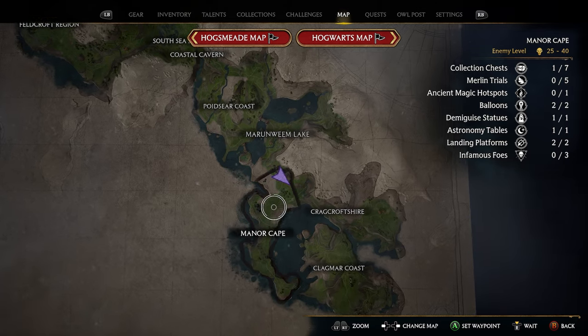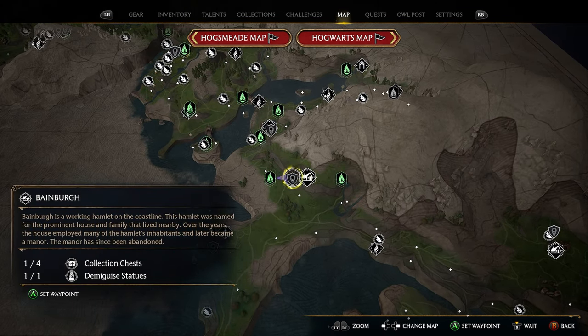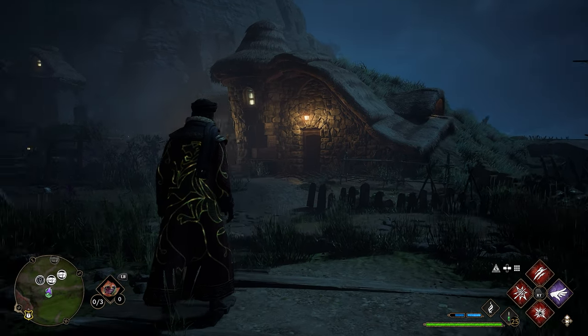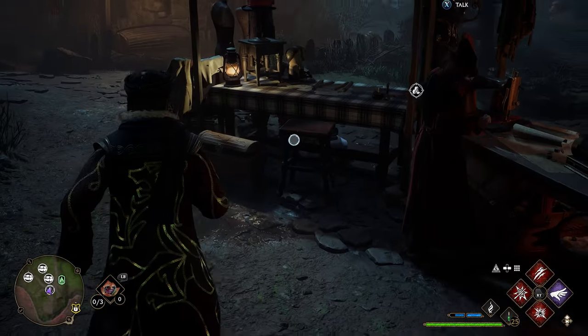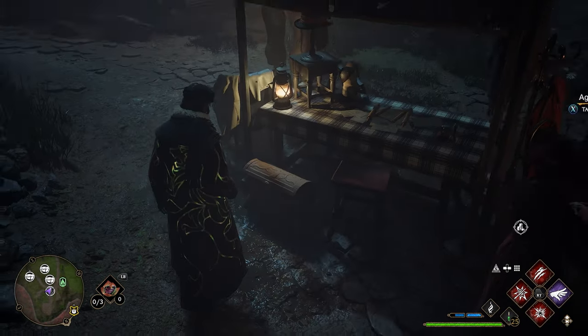To start, we're going to head to the northern side of the Manor Cape and we're going to end up in a small town called Baneburg. We do have a Floo Flame here, so go ahead and take the Baneburg Floo Flame. When you spawn in, you're going to be looking at a house, but first if you look to the left, you'll see a stand over here. If we go behind this stand, you'll see a little collection chest hanging out behind this table, so you can get your first chest right here.